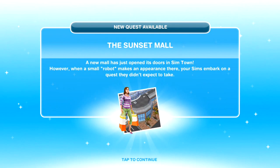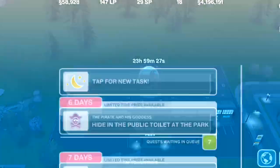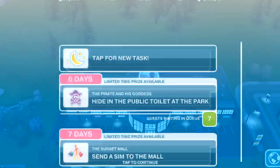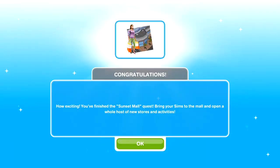So the Sunset Mall has opened its doors in Simtown, however a small robot makes an appearance there and your Sims embark on a quest they didn't expect. I'm not going to do this quest here — I'll put a link below when I've made a video on the Sunset Mall quest. We need to complete the Sunset Mall quest because Siesta Fiesta can't begin the sleepwear event until it's operational.